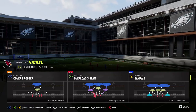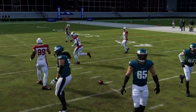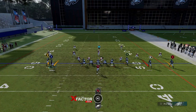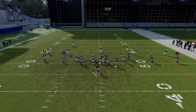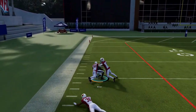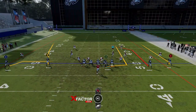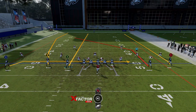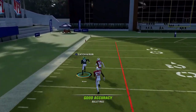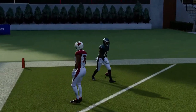Next up we have the Middle High Low. Against Cover 2, motion this guy in and put him on a streak, then put the A route on a drag. The Y route is going to be the read — he's pretty much going to get around that Cover 2 cornerback. You can also motion across the tight end so the drag stays out there, which helps the tight end get open over the drag. There are two ways to run it against Cover 2.